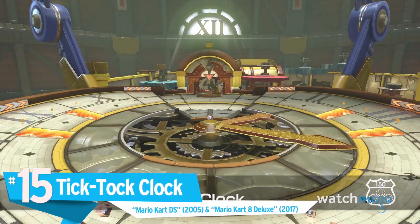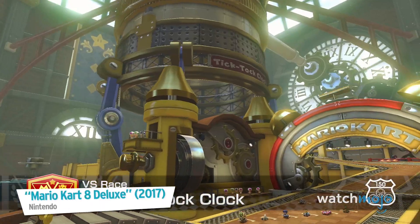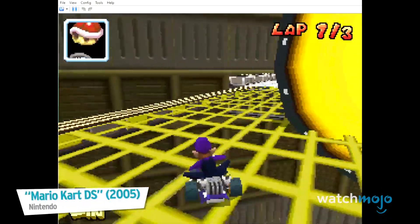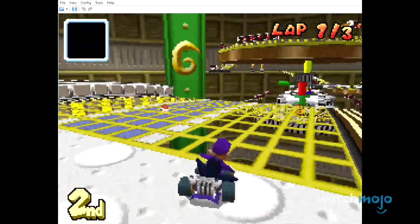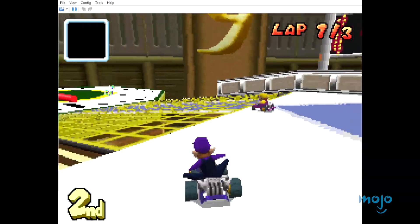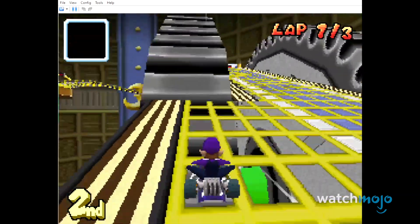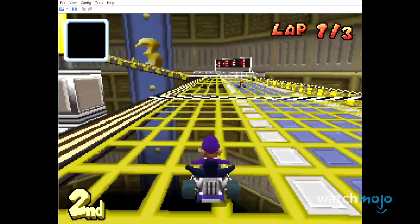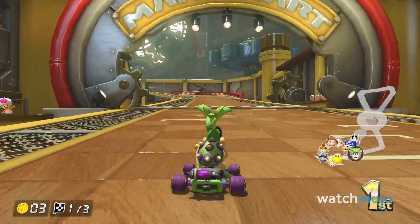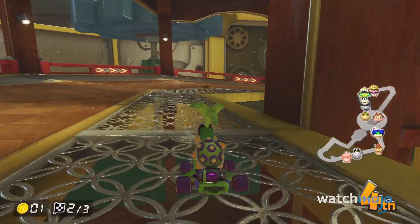Number 15: Tick Tock Clock, from Mario Kart DS and Mario Kart 8 Deluxe. This pain in the warp pipe from Super Mario 64 returns to be a pain in the Mario Kart series — but we're not saying that's a bad thing. Tick Tock Clock is filled with moving parts that could disrupt your driving, knock you off the track, or send you into a stray banana peel or green shell. There are a few areas where you can use the hands and gears to boost you closer to the finish line. It's an inventive and memorable location in the Super Mario franchise.